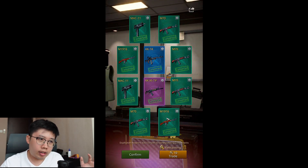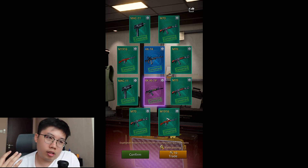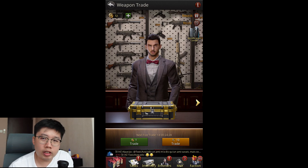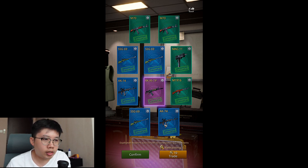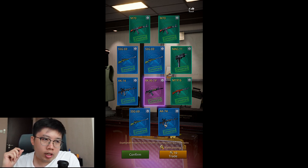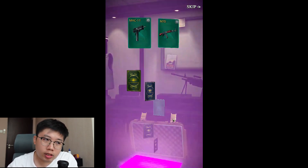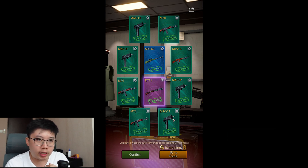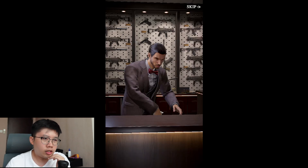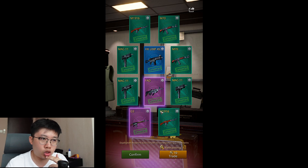Beginning our premium coin draw - the more exciting part. First 10: purple background - eight commons, one rare, one elite. This is similar to primary coins but better because we got an elite in the first 10 already. Next 10: purple background again - four commons, five rares, and one elite. For the first time, rares are dominating the draw, which is a very good sign. Next 10: purple background - eight commons, one rare, one elite again. Blue background means bad luck; purple is good.